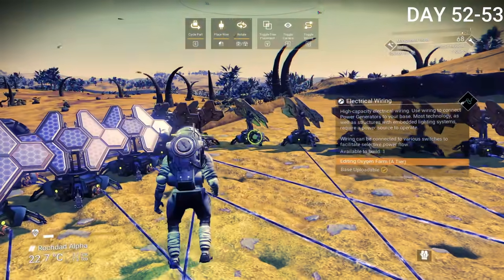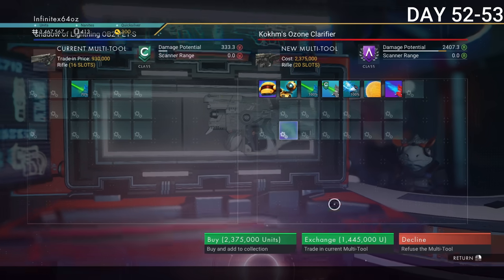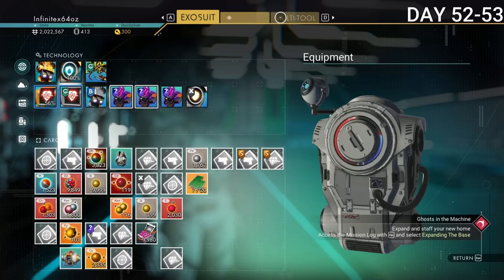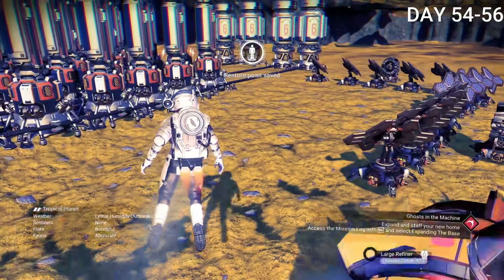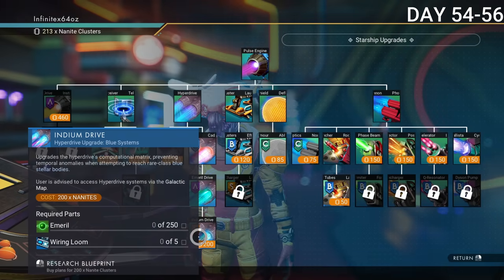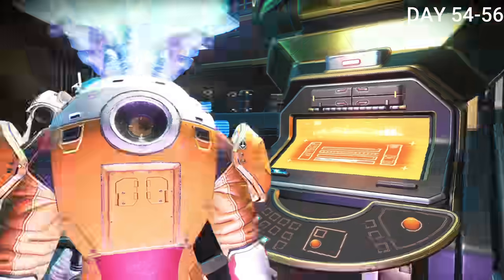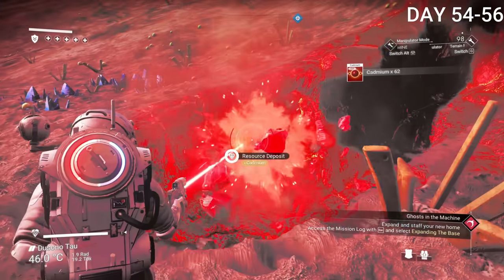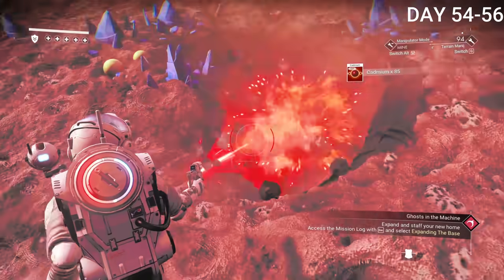On day 52, I connected all the solar panels — had to make quite a lot and it was a complete mess, but at least it works. I also bought myself a new multi-tool, already halfway through 100 days — better late than never, and it was a huge upgrade. On day 54, I connected everything using tubes running from all the gas extractors into a supply depot, making collection much quicker. I also discovered that there are different types of hyperdrives allowing you to visit different stars and get better — though more dangerous — resources.